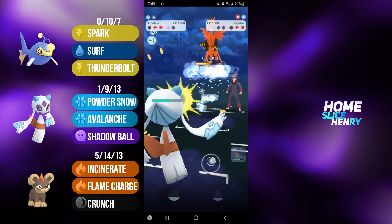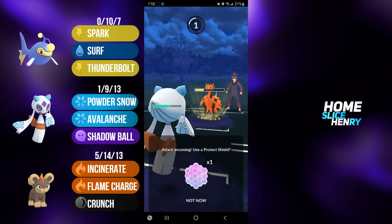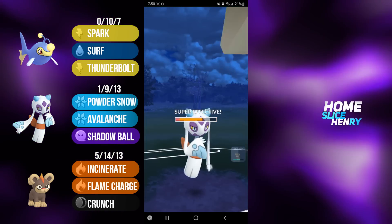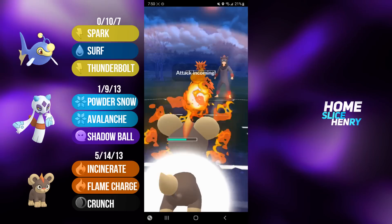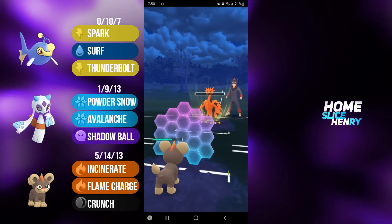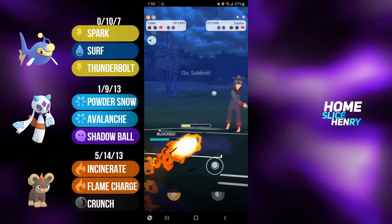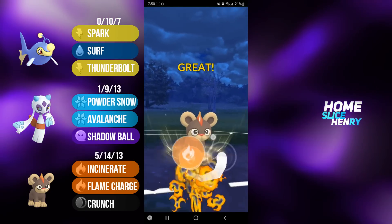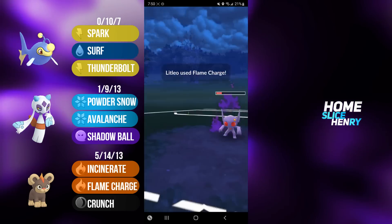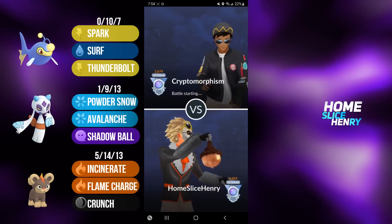They can hit me for super effective damage with Ancient Power, but they don't get same type attack bonus, so I'm hoping it's not going to KO. I let it go. Ancient Power does a lot, but I'm able to hang on and nearly take out the Zapdos. I will get the Incinerate through. I commit the shield. They full send the Brave Bird, and Litleo will be able to close out this game. Able to reach the Flame Charge. Flame Charge will safely take down the Shadow Sableye, and that is a good game.